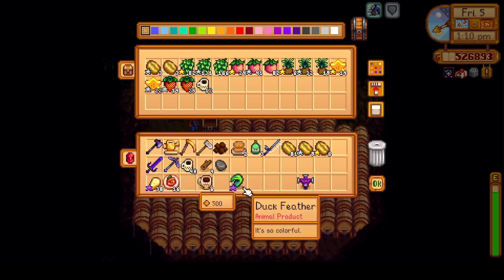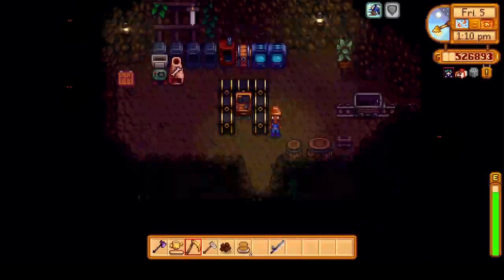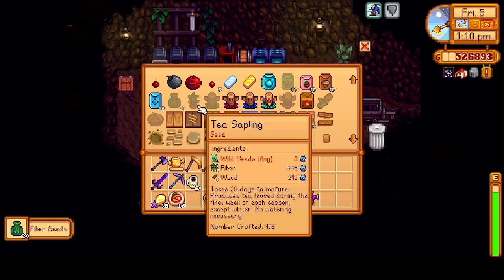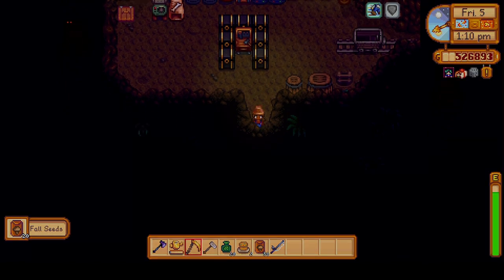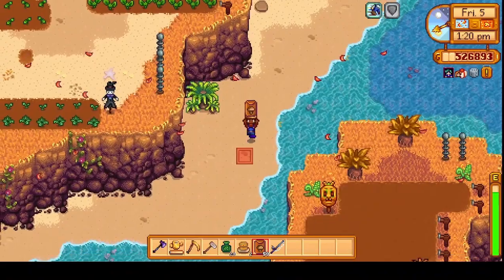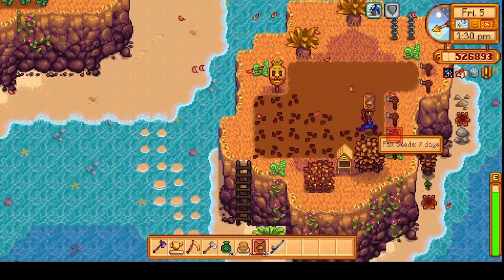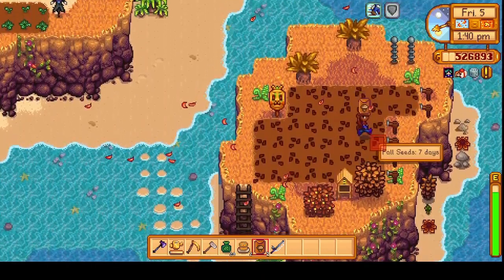I'll have to go deliver a present to Elliott. Let's put some more coffee in here — it looks like we have some more cups ready. I'll leave the oak resin in here for now and make a few more fiber seeds. We can probably make some fall seeds too — let's do fall seeds and plant those over in that area. I'm not sure how much space we have, so I'll plant these on the island. We got two left over. Perfect.